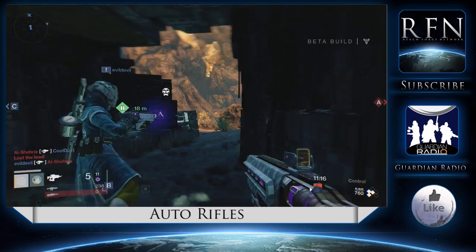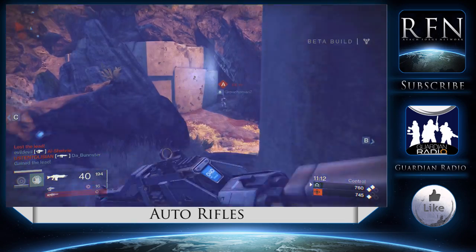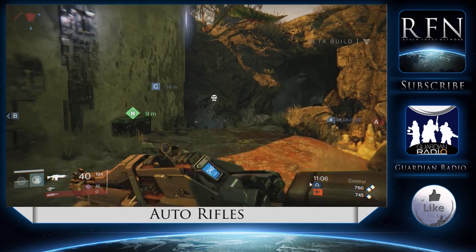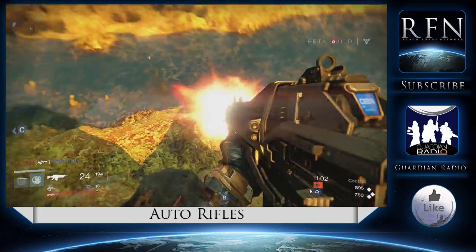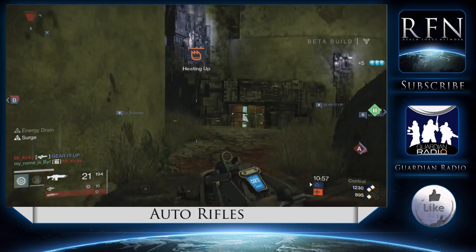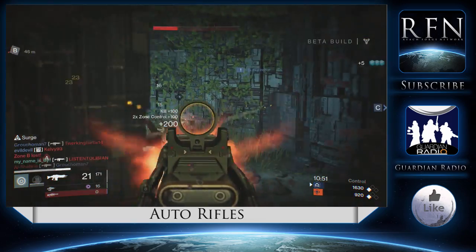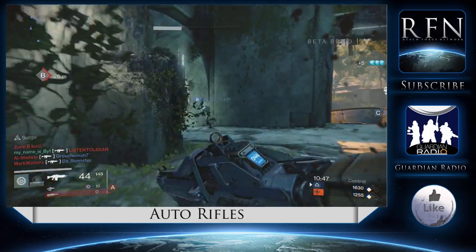There's a lot that I can say about auto-rifles from simply having used a few in the beta. Auto-rifles will work in mid to close ranges. You shouldn't necessarily be looking to use these at long ranges given that you will get outperformed by scout rifles and even pulse rifles. The mid-range itself is risky as well — hand cannons dominate, fusion rifles can be tricky, and of course there's the ever prominent threat of the buffed pulse rifles themselves.